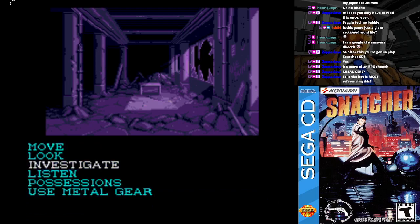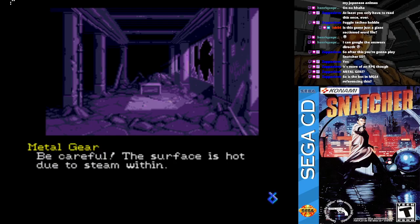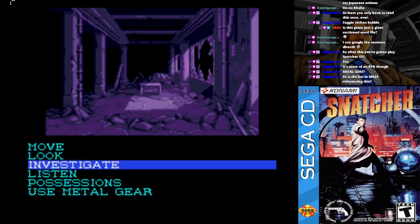There's nothing special here. Where is Jean-Jacques, anyway? Yow! That's really hot — I'm going to have a blister there. Oh wait, that was Gillian. How can Metal Gear get a blister? Be careful — the surface is hot, it's steam.